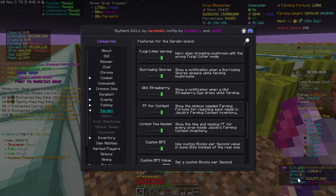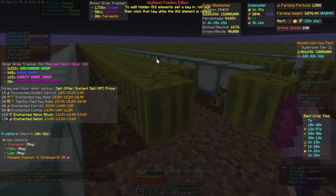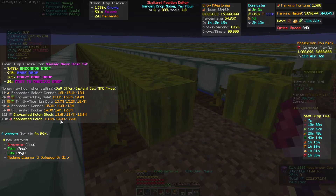Another GUI I use quite a lot is the profit calculator. This will calculate your profits and you can set it to show profit based on sell offer, instant sell, and NPC price for all crops. I have it set to show the top five crops and their current tool crops. Since I have the Melon Chopper equipped, it's showing melon as my best crop. It also shows the difference between selling melon blocks or enchanted melons, so you can see if it's worth upgrading them.